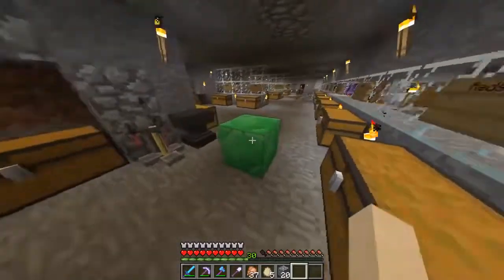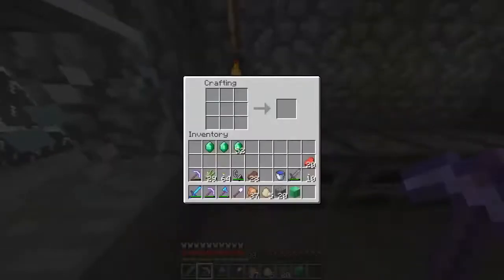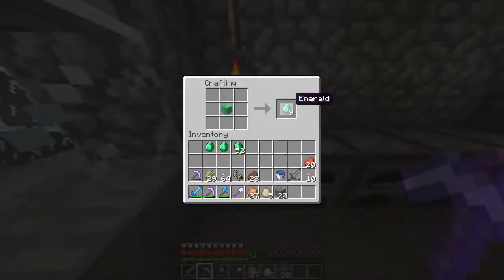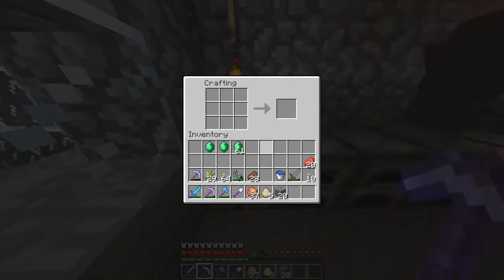It does look pretty fancy, and if we mine it with our pickaxe we get it back. If we put it in the crafting grid we can turn it back into the nine emeralds. So it increases storage and can be used as a building block — that's how to make a block of emerald and convert it back.